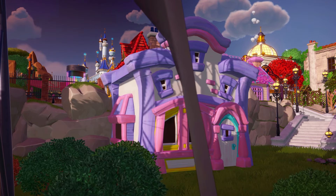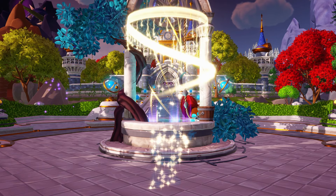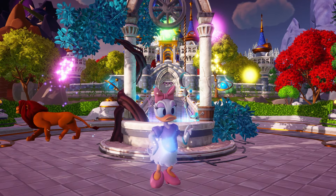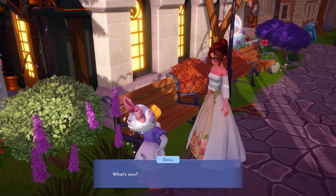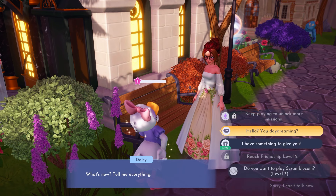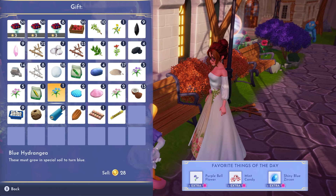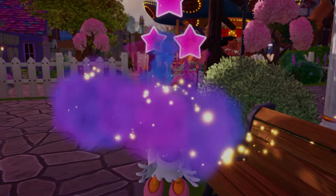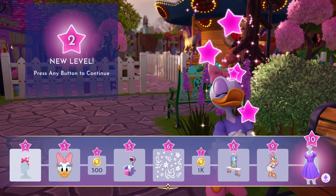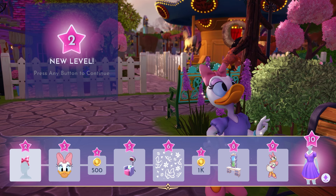All we have to do now is find a place for her house, build it, and she will come — you know the saying. There was a big old rock in the way when the house went up, but here comes Daisy! As soon as Daisy gets into your valley and you take your first photo with her, start talking to her. I recommend giving her berry salad to increase her friendship to level two. Once you've done that, you can have her hang with you, which you want — because the first quest is the boutique.